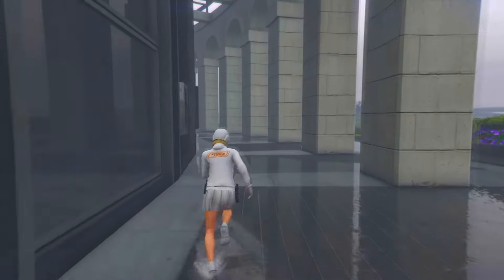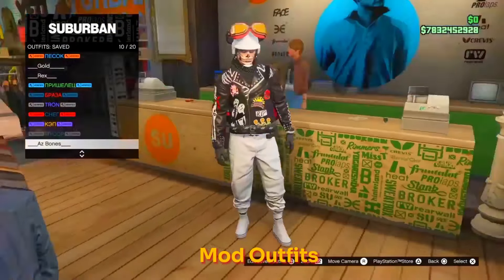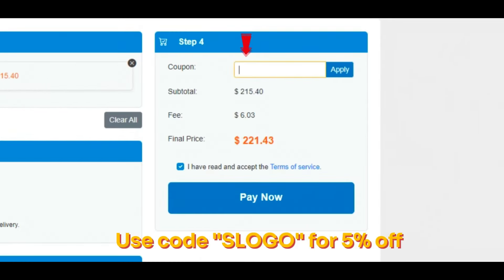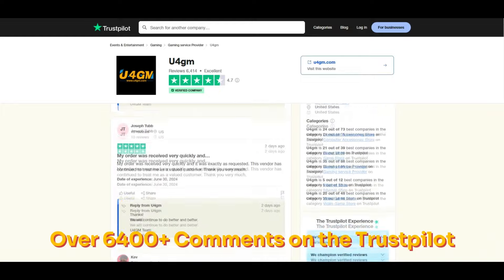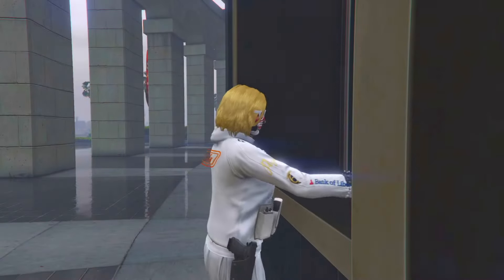If you guys want 90% of all shark cards, modded outfits, modded cars, and crazy unlocks in GTA 5 Online, make sure to visit u4gm in the pinned comment and use code SLOWGO at checkout. They've got over 6,000 reviews on Trustpilot and are extremely trustworthy.